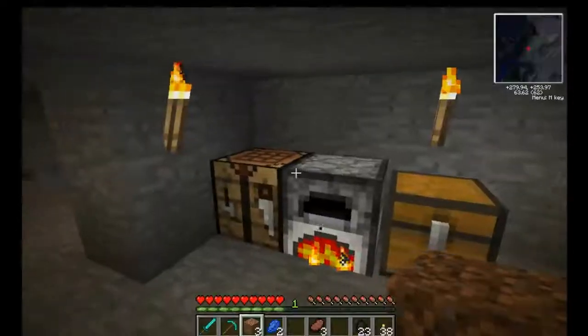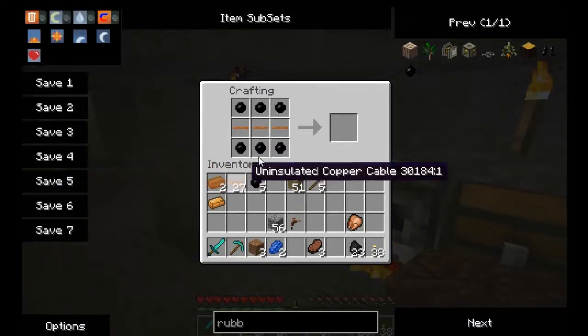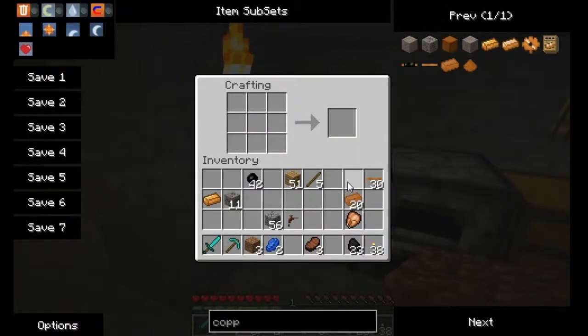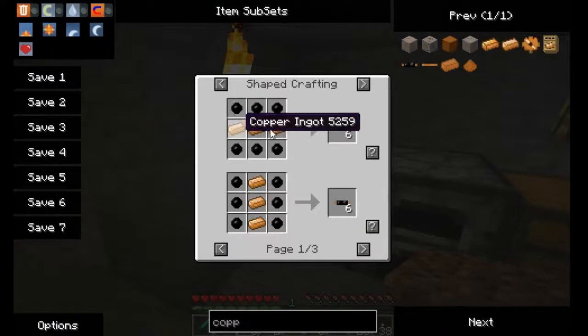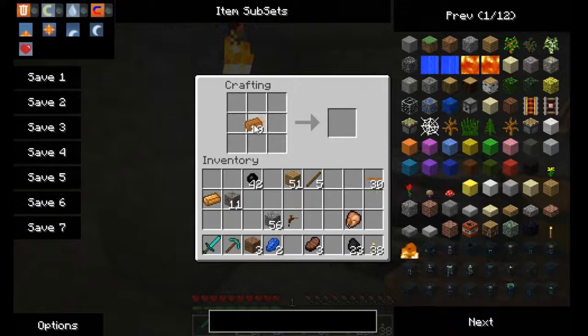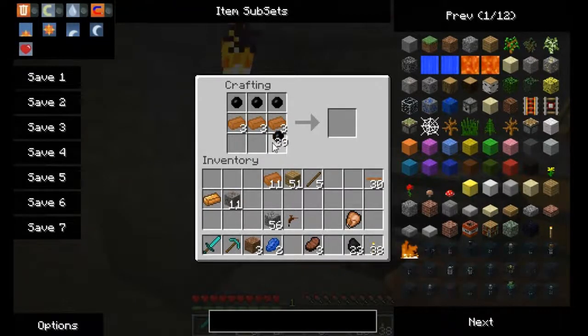Now let's get some rubber. I believe if we put rubber like this with cables in the middle... that's not right. That was completely wrong. I had to look up the recipe for it - it's ingots. So I went back and pulled some more of my ores and smelted them down.